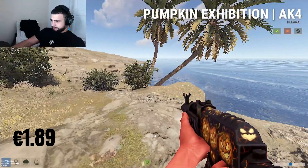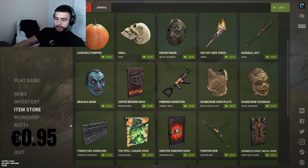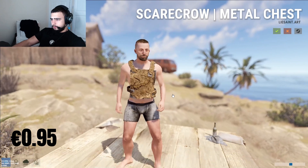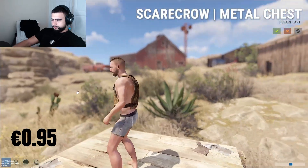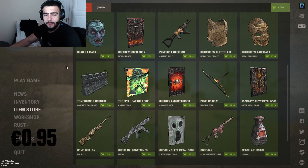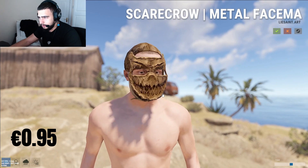Moving on to the scarecrow chest plate coming in at 95 cents. Decent price, nice little design, nothing too special. The color is brown so it's gonna look good in the desert - pretty camouflaged. Give it a four out of five. We've got the scarecrow mask next, a metal face mask to fit with the chest plate - pretty straightforward, nice quick scarecrow design. Four out of five as well.